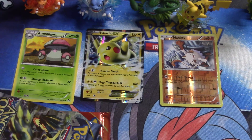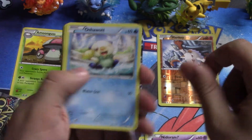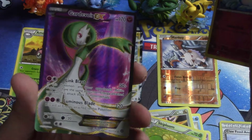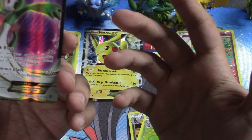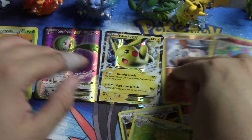These packs are a little firmer than normal, which is pretty cool. Second Steam Siege pack: Klink, Manky, Foongus, Oshawott, Claw Fossil, Skiploom reverse foil — and I think I see something special. There we go — it's a Gardevoir EX full art! Really nice looking, pretty amazing. I actually needed a few more Gardevoirs; I have one or two and a Mega Gardevoir EX, so if I want to build that deck this is great. We'll slide that right beside our Pikachu.